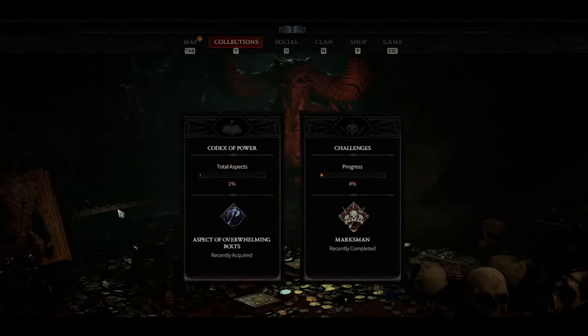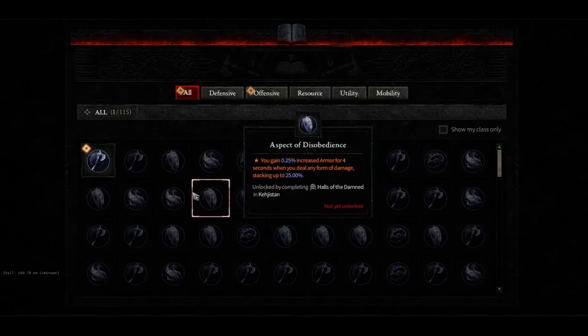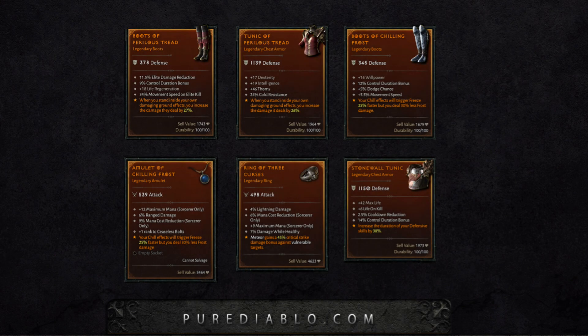What are the Codex of Power and Legendary Aspects? One of the more recently revealed features of Diablo 4 is the Codex of Power. This feature is a way for players to beef up their builds via the legendary powers which are contained within the Codex and found on existing legendary items. Think of legendary aspects as extracted legendary powers contained in the Codex of Power, and as a stopgap to finding truly powerful legendary items in the game world.